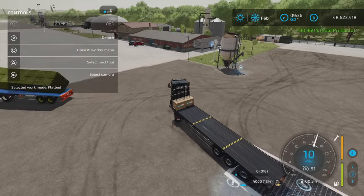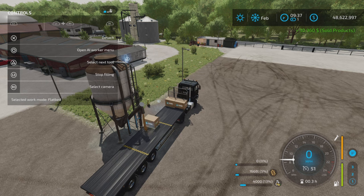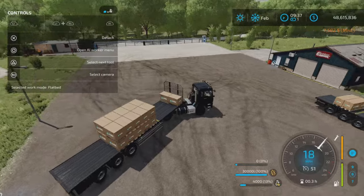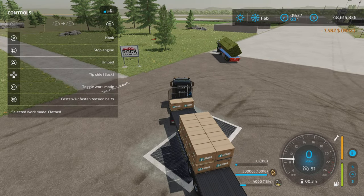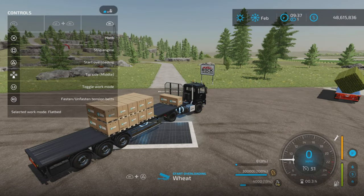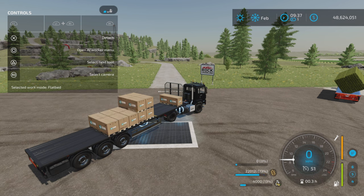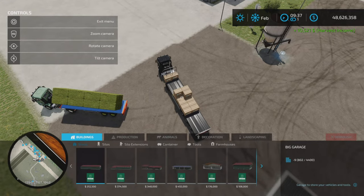You can also tip side back to sell cereal — sold. Now if we want to fill it with something else, select start filling with wheat — there we go, we can fill the middle section with wheat, up to 30,000 liters. To sell that, remember: work mode flatbed, R1, choose middle, start unloading — there goes your wheat.